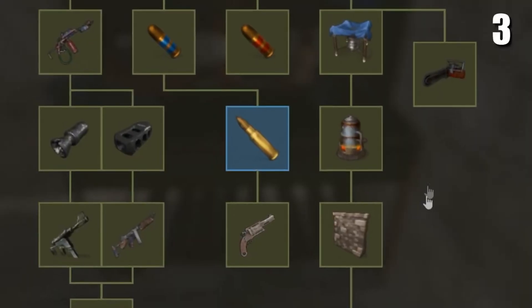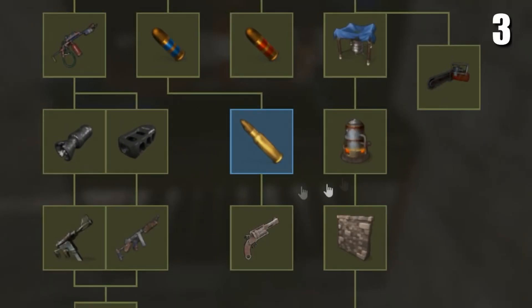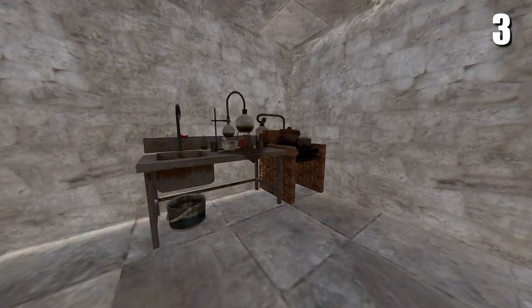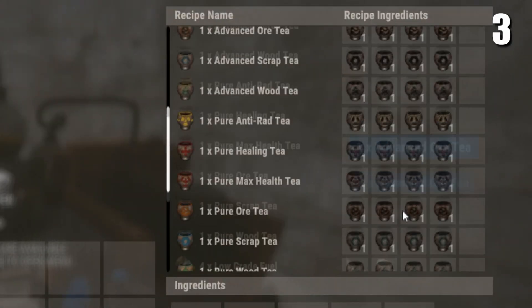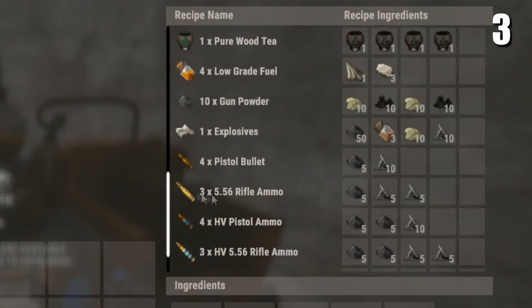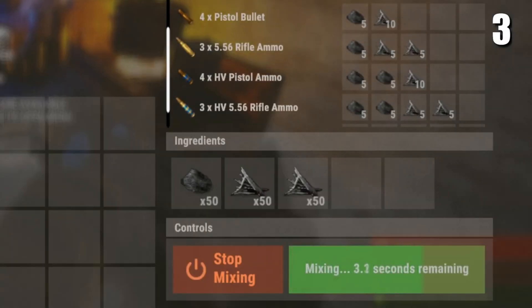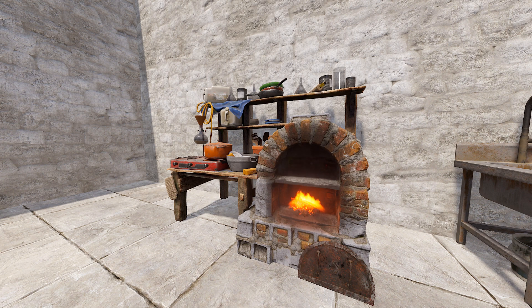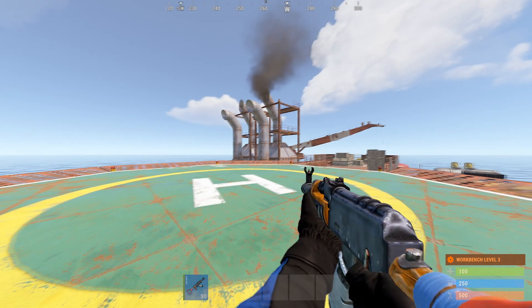556 ammo is a tier 2 blueprint, but did you know you can craft it with only a tier 1 workbench? You can do this by crafting a mixing table. Then, as long as you already have 556 ammo learned, you'll be able to craft it inside the mixing table. You can also do this in the new cooking workbench.